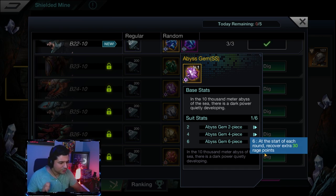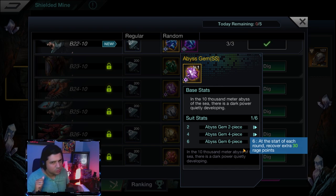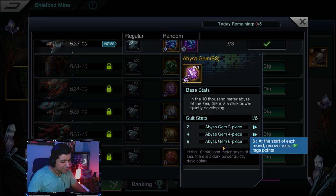The six-piece Abyss gem: at the start of each round, get an extra 30 rage points. That's the yellow bar beneath your champion — when it fills up, it activates their special attack. Getting 30 extra rage points every round means you activate that skill even more. This is a beast on my Harp — he absolutely wrecks with this six-piece set.